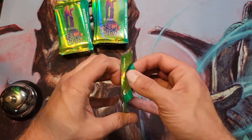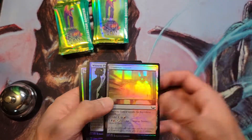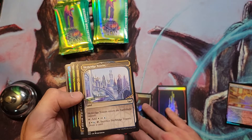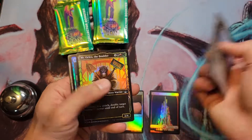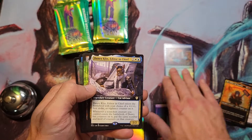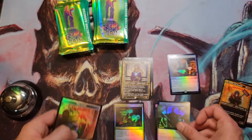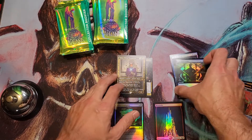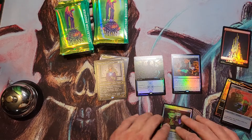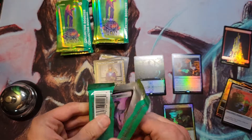45 seconds in, alright. Tramway Station — nice foil there. Got a foil Mountain, Skybridge Towers, Shattered Serif, Mr. Orfeo, Even the Score. We got a mythic as our first rare: Denry Klin, Editor-in-Chief. Getaway Car, Cut Your Losses — foil extended art. Alright, so let's sort foils, non-foils, and random hits. The Tainted Indulgence foil is probably like a dollar.